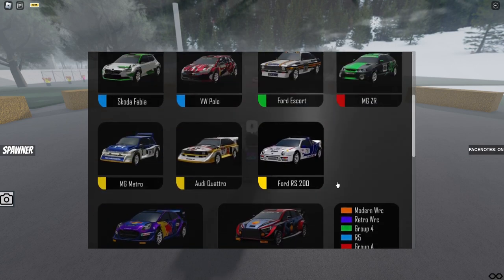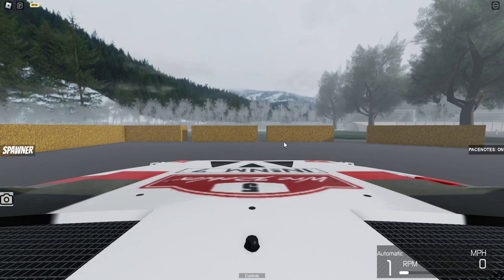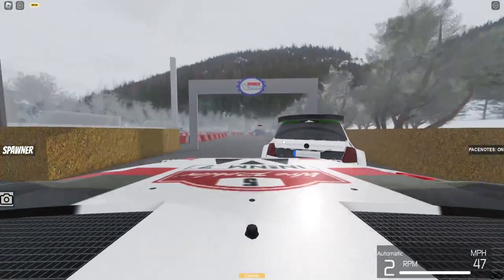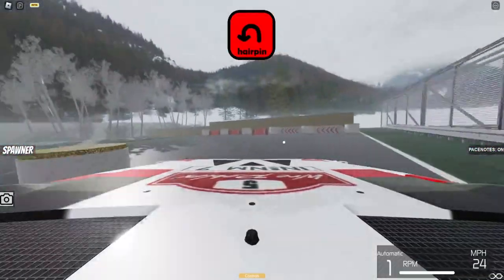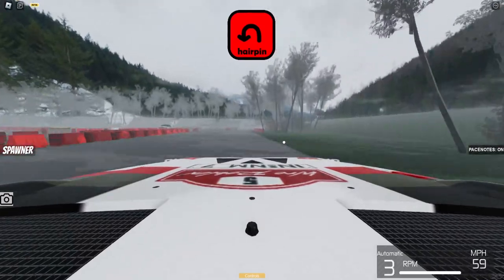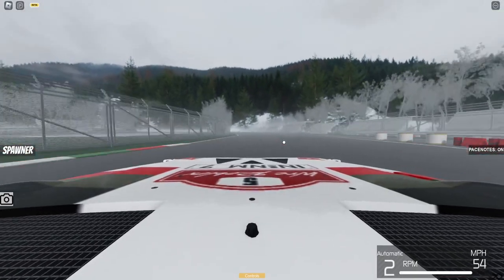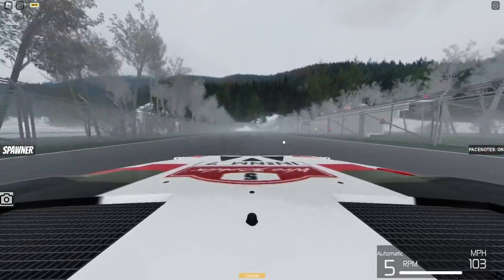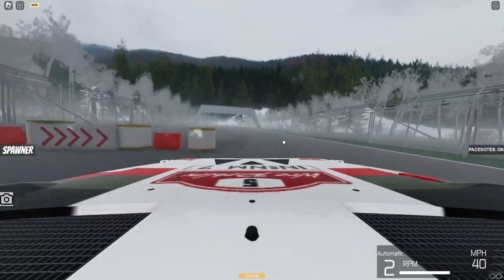Now it's time for a Group B car. These three are Group B cars and I'm going to go for the most famous one — the Audi Quattro. This car looks absolutely sick! The hood is so long. There's so much power in this car — it has to be the most powerful car in the game. It drives very well so far though. The engine sound is absolutely insane as well.